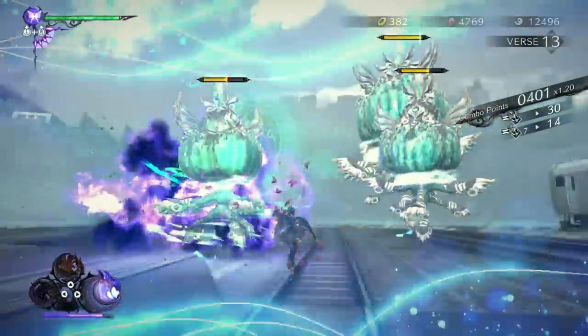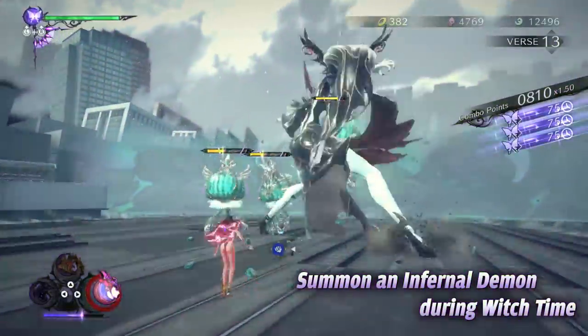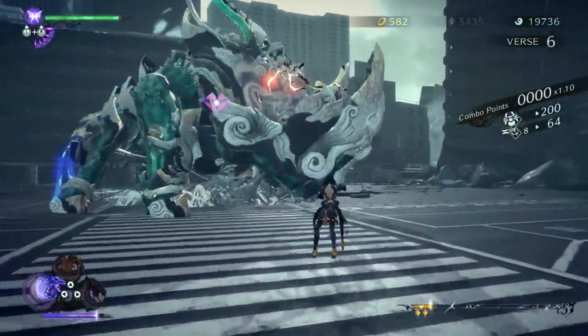Or conjure up an otherworldly ally to counter an incoming attack with the Assault Slave skill. Try triggering Witch Time as Bayonetta, then switch to your infernal demon to land some heavy blows. Combining Bayonetta's abilities with the might of infernal demons is truly a match made in heaven.